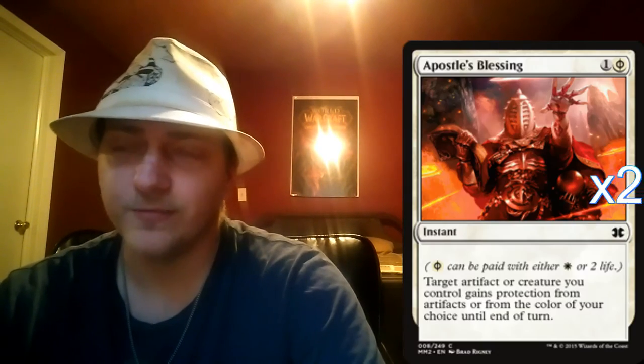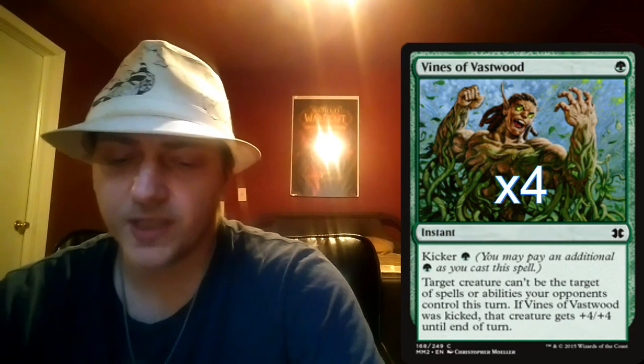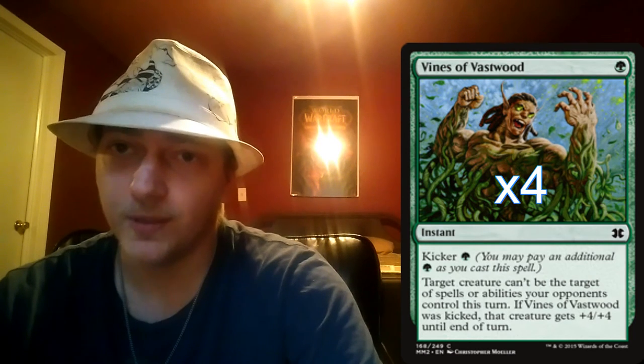Let's move on to the protection spells. We've got two copies of Apostle's Blessing, which is another Phyrexian spell — it's going to be a Colorless and two life for us all the time, since we don't have any White sources. After that we've got four copies of Vines of Vastwood, basically giving our guys Hexproof. And if we kick it for the additional green mana, it's a plus four, plus four pump — and that's really huge.